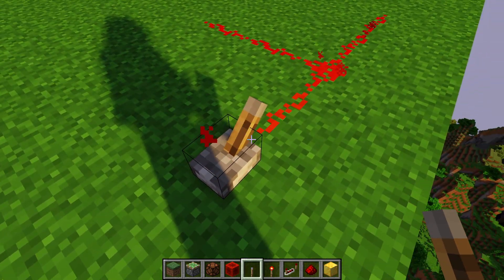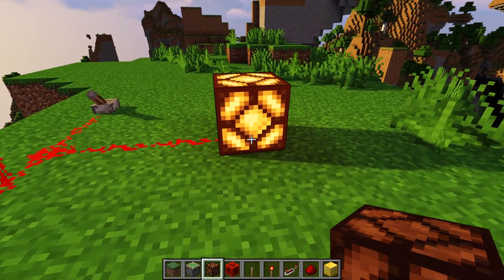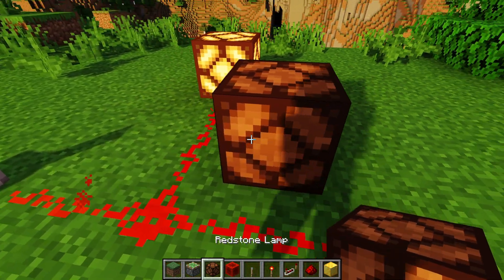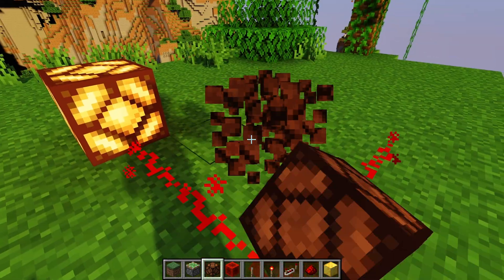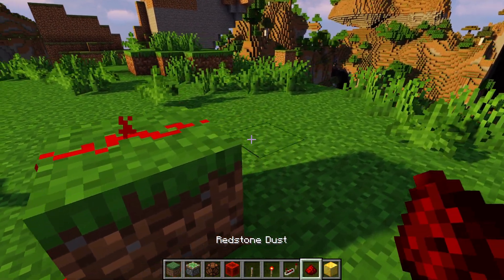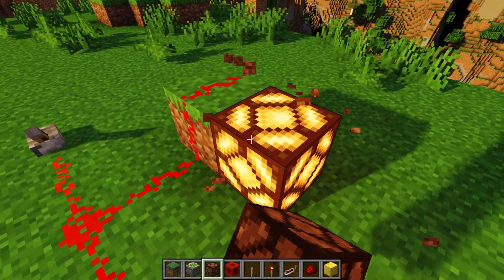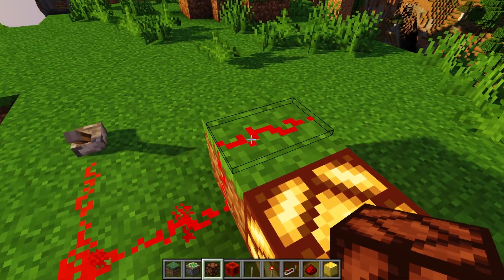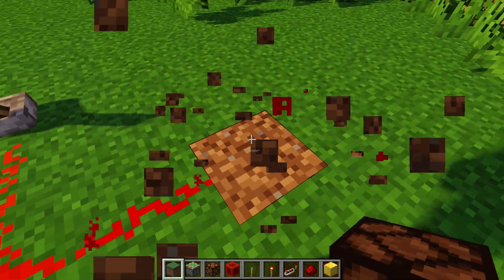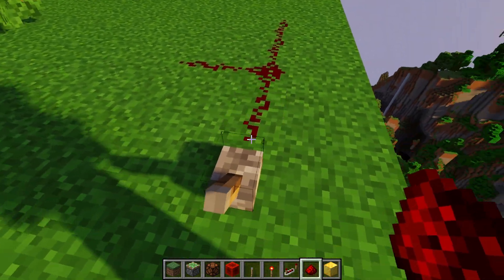If I use a lever and turn it on, it will make an on-signal and only power blocks that it's facing into. I put a redstone lamp here — a redstone lamp turns on when the signal's on and off when the signal's off. There's a caveat though: redstone also powers the block it's on top of. So if I put a block here, the adjacent lamp gets powered. Basically, whatever the redstone is facing into, or next to a block the redstone is on top of, will turn on.